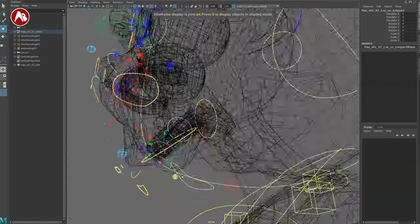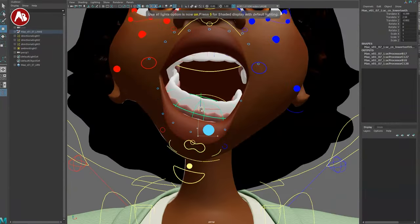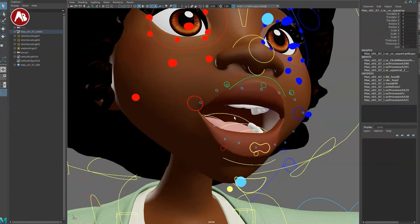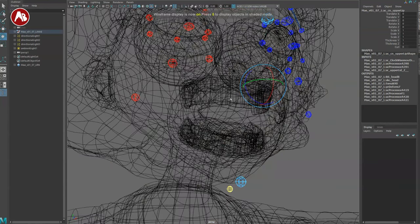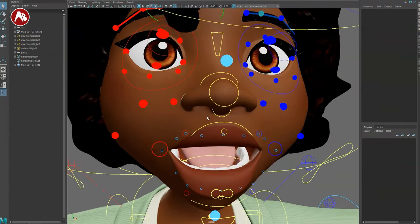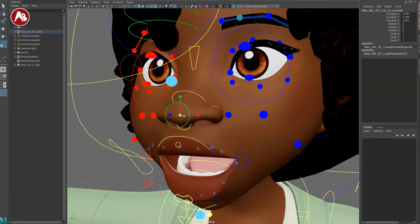Back there, that's your tongue, and you can see all the different tongue controllers. Now bringing this down, here are the teeth — you'll have controllers here to move them around. That's for the whole upper teeth, and you'll have the same thing for the lower. For a more appealing look depending on the show, you might not want to see the lower teeth as much, so you can adjust them visually to look more graphic.